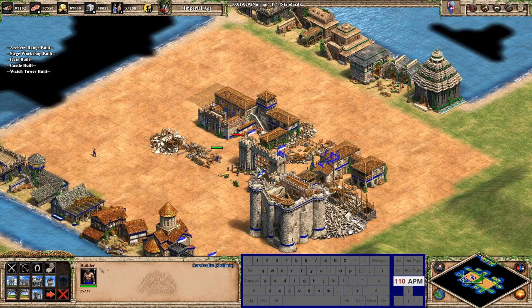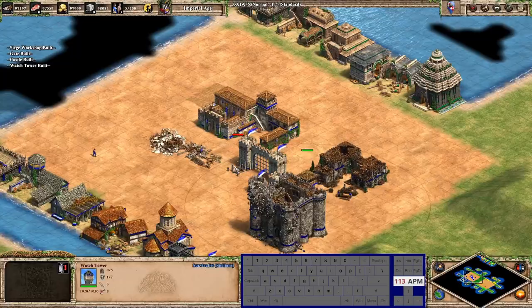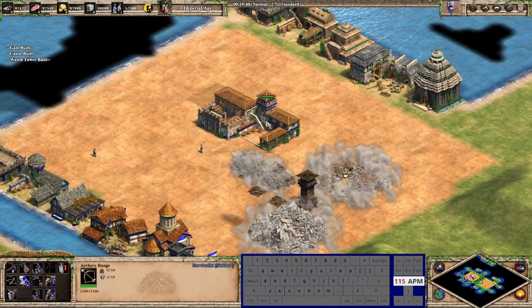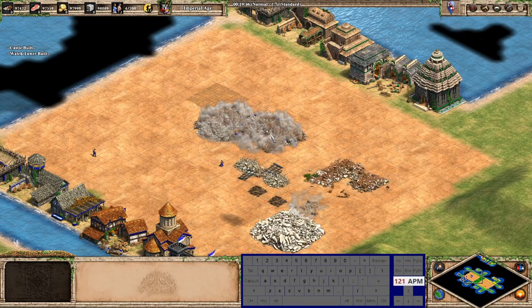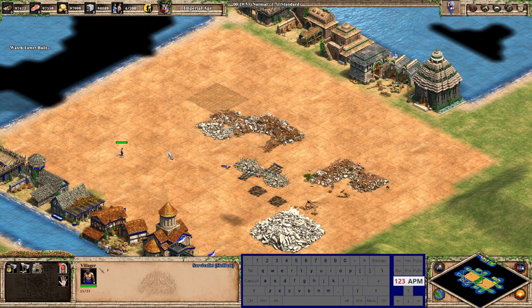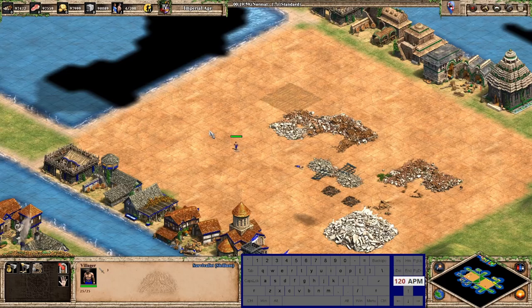Everything is set up in the grid — no modifications needed there. I'm using Delete to clear things out. That's basically how I'm using villager build hotkeys.